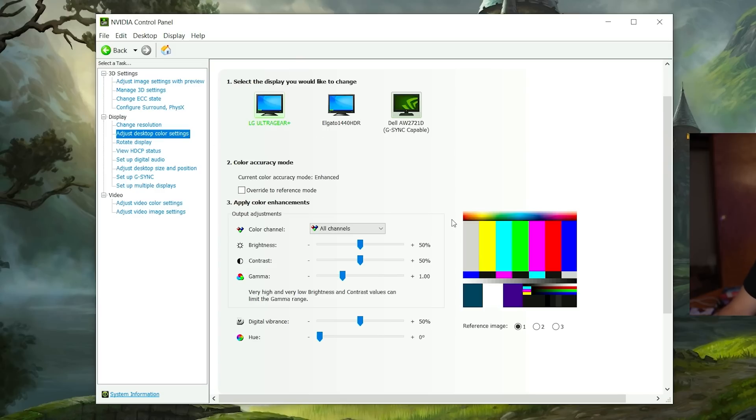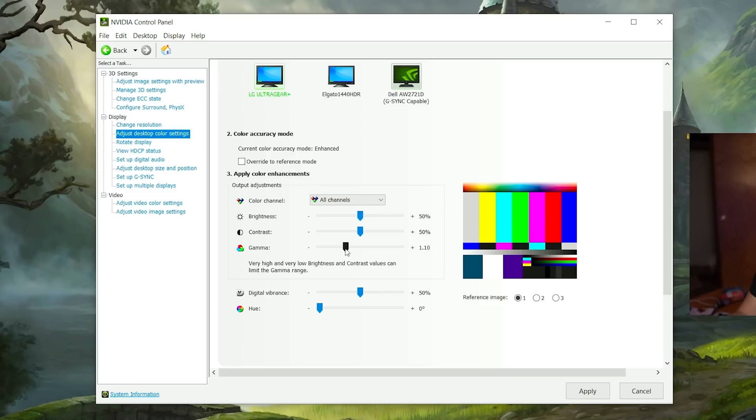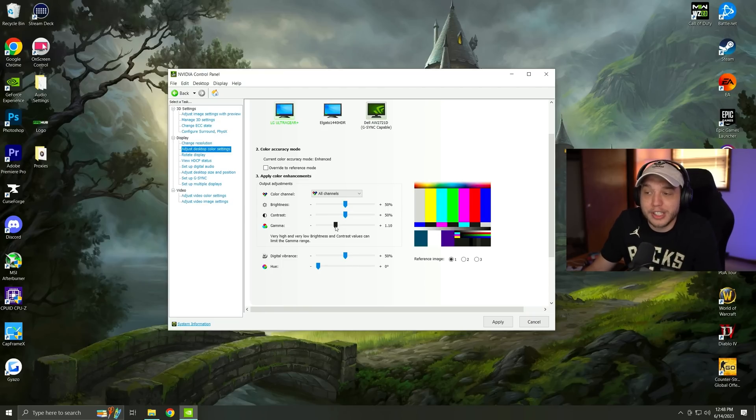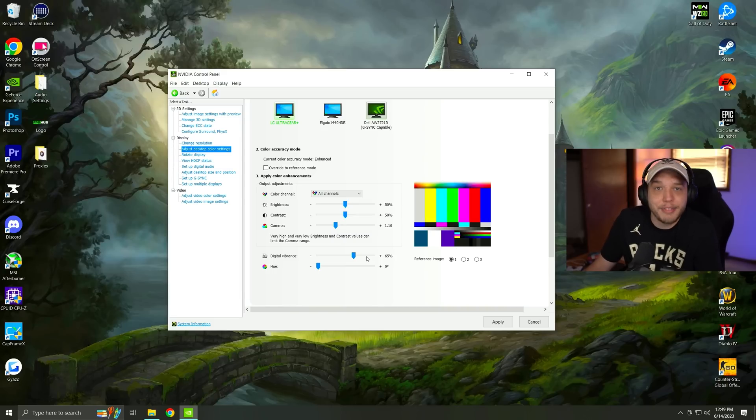Click on adjust desktop color settings — this is what's going to make the game look really good. I suggest putting gamma to 1.10, which adjusts how bright the screen is. The higher the number, the brighter your screen. Everyone's monitor looks different, so 1.10 looks perfect on mine but may look too bright or too dull on yours — adjust accordingly. Digital vibrance adjusts how saturated your game looks. I personally like 65% because I don't want it oversaturated, but I want the colors to pop a bit for better visibility. Your monitor might already be more saturated, so adjust up or down accordingly.